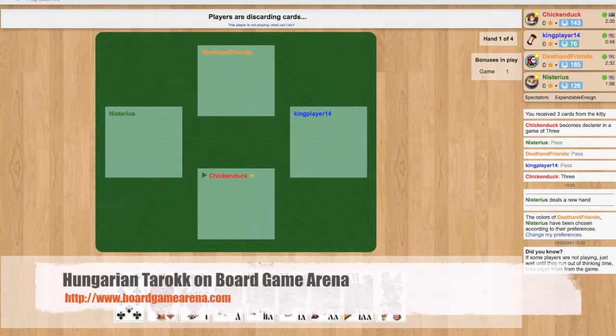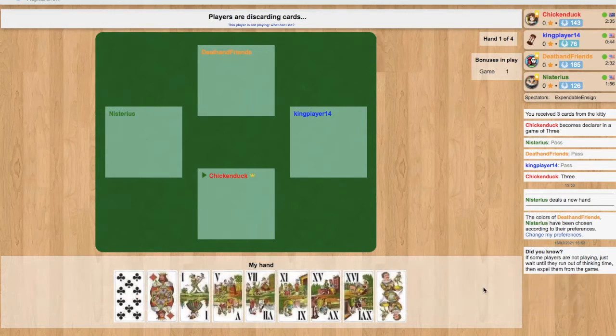To demonstrate how to play the game, I'm using the website BoardGameArena.com. This is basically the only place to play Hungarian Tarok on your computer, and down the bottom you can see my hand here. You start with 9 cards. I have the 10 of clubs, the king of diamonds, and then a whole bunch of trumps: the 1, the 5, the 7, the 11, the 15, the 16, and the Fool — the Skiz, trump 22.